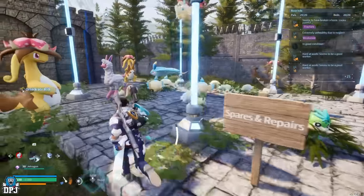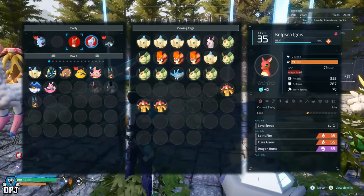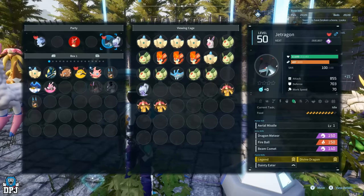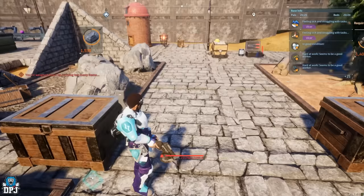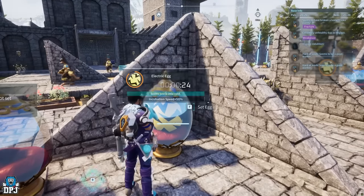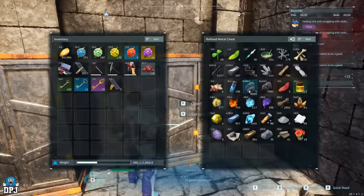The three ways to instantly revive pals still work — dropping them from your party, adding them to a viewing cage, and going to sleep with them in your party. The over-encumbered grapple hook strategy still works. And the two PC-only glitches — the egg duplication glitch and transferring a single item no matter the quantity — all still work perfectly fine.